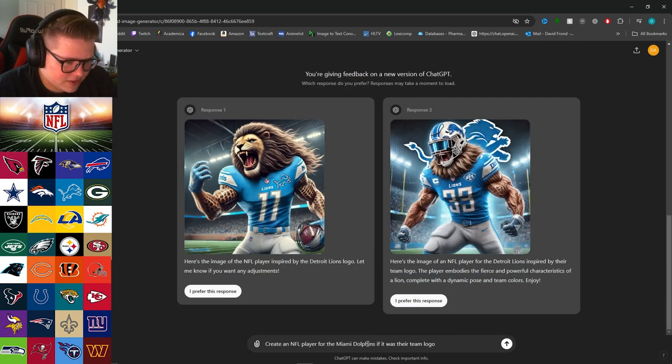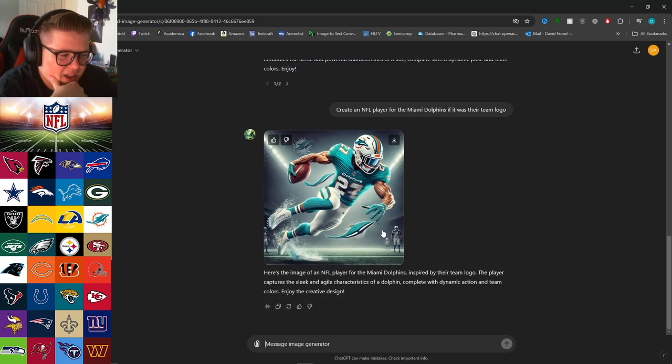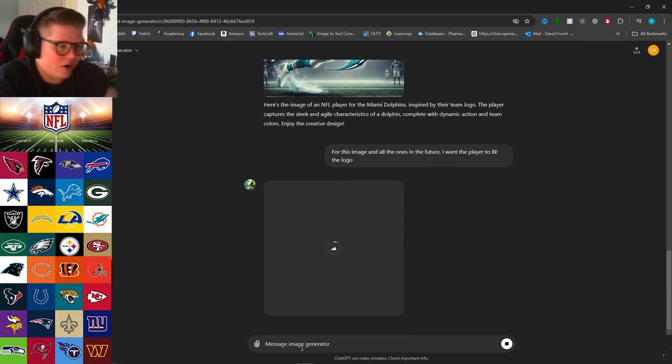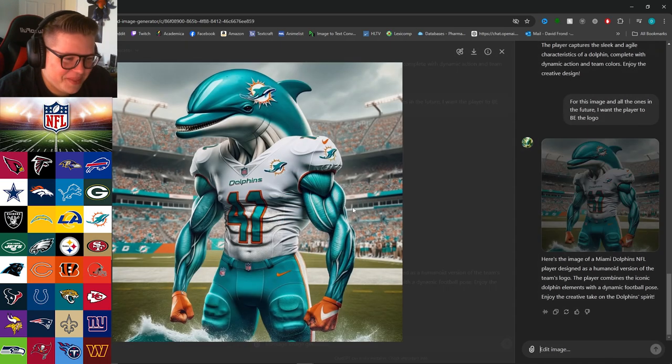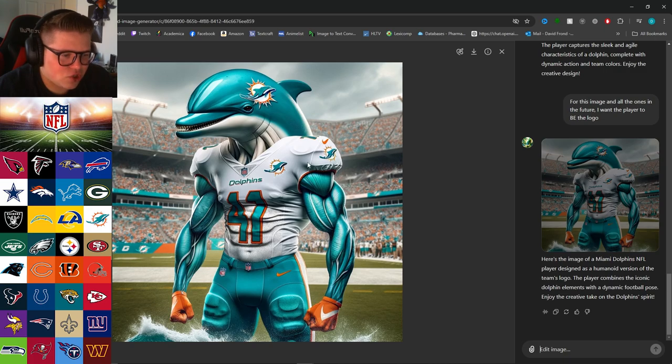We'll go with my other favorite team — the Dolphins. Let's see what a dolphin on the field would look like. I want the player to be the logo, you feel me? Yeah, this is kind of what I'm talking about. You're gonna have a hard time putting a helmet on a dolphin, but they've got such a big noggin — probably hella soft, could smack into a brick wall and be fine.